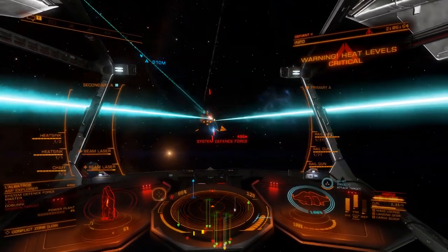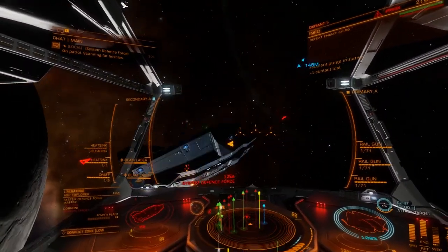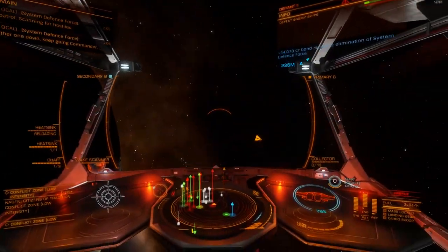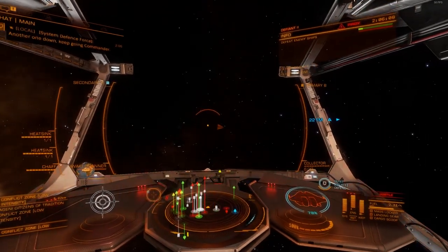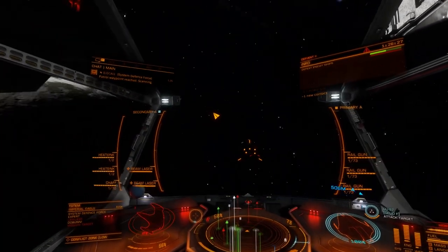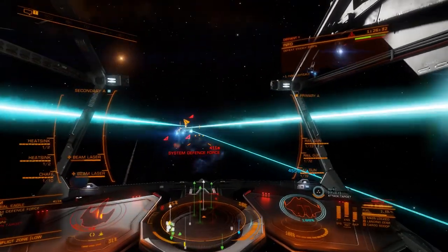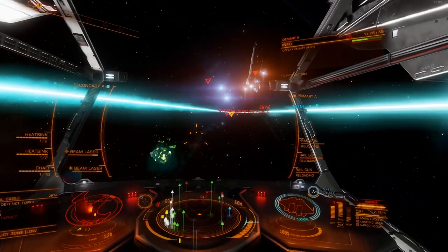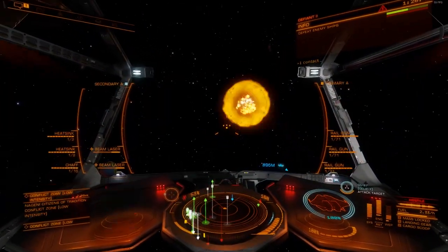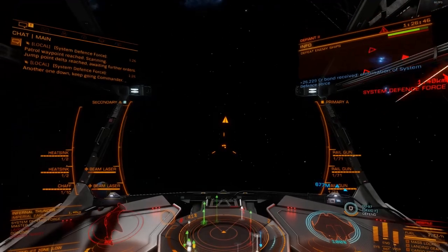The rail guns are much harder to hit with because it's a fixed weapon. I just got hit by an ally. The rails are much harder because you'll see the little reticules on the heads-up display — they just sit in the center of the screen. Whereas the lasers are on a gimbal and actually track. You'll see the little dots for the lasers tracking the enemy as they come into view.